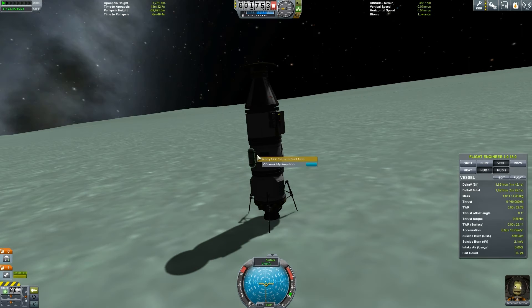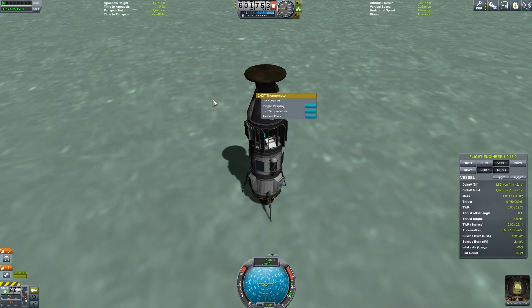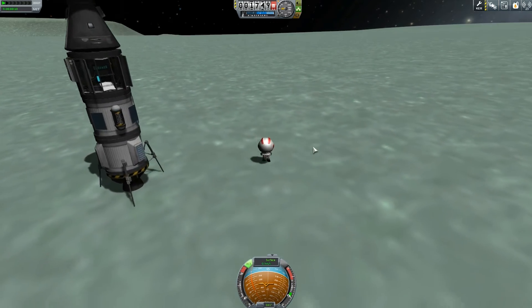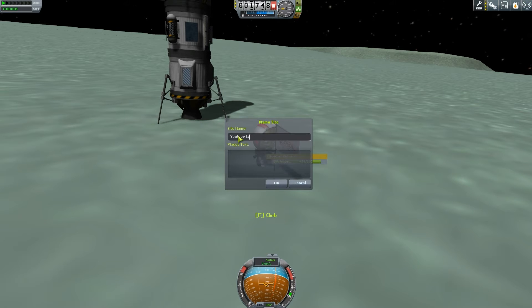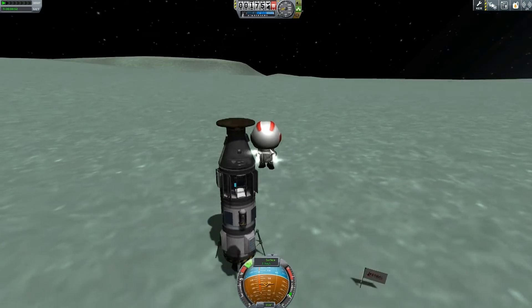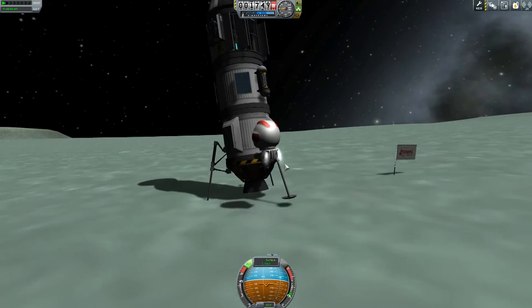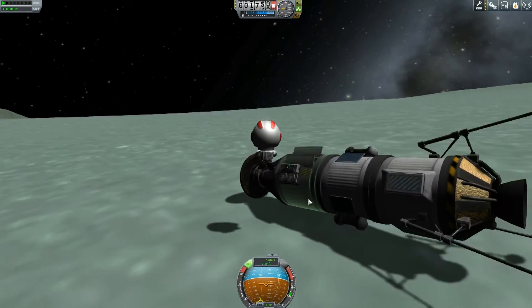There we go. Let's get old Jebediah out. Jebediah's always the one carrying the can for our team — he's always going everywhere. We get 125 science just from the Science Junior module, which makes it worth its weight in gold. I take off, get outside, have a little look around, plant my flag — obviously for YouTube! YouTube landing site number one on Minmus, because there may be further landings. I might explore other parts of it.